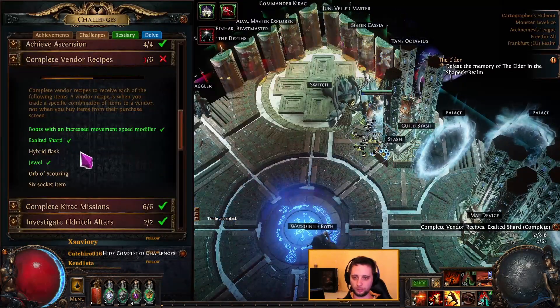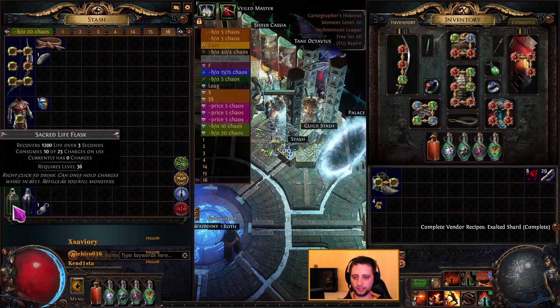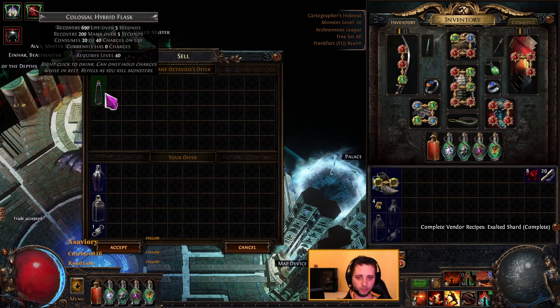For the hybrid flask, just buy a mana flask and a life flask from a vendor and then sell those together with a fusing orb.